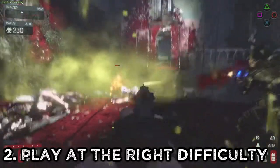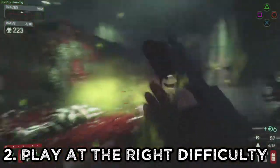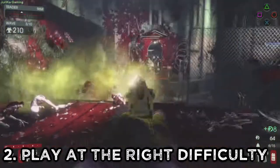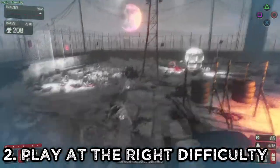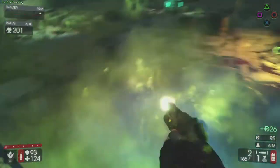Number 2: Play at the right difficulty. When choosing a difficulty in Killing Floor 2, it's important to pick the right difficulty for your perk level and skill. The game gives you a level recommendation for each difficulty, so stick to it. Even if you're skilled, if you play at a low perk level you won't have unlocked all the skills that are useful on higher difficulties.